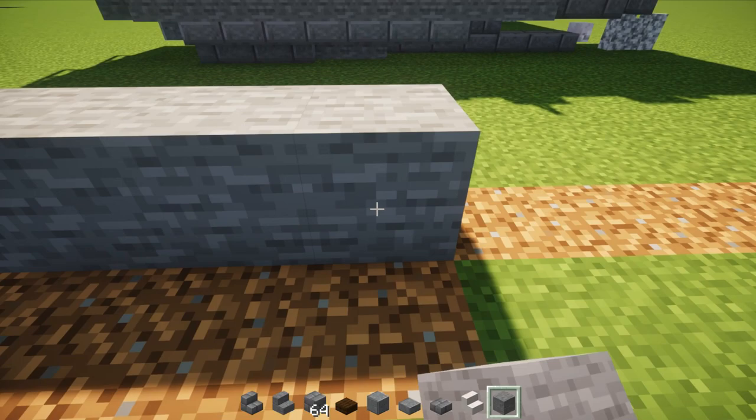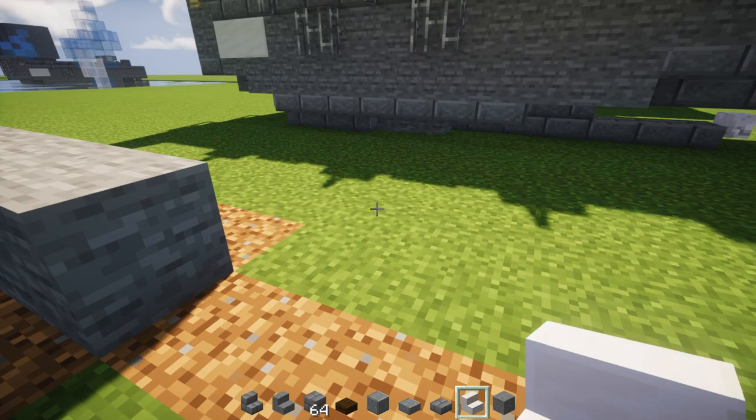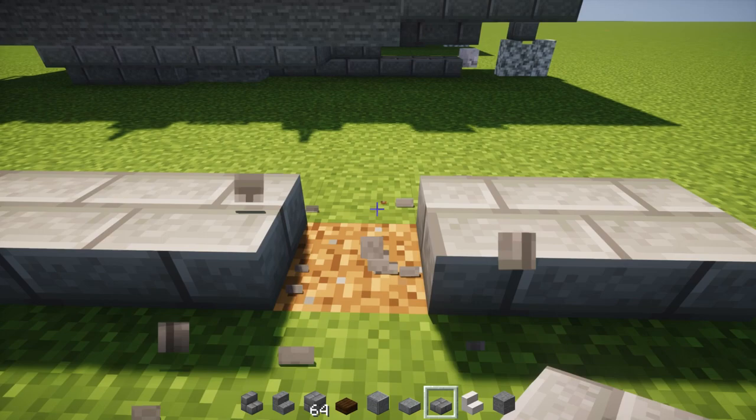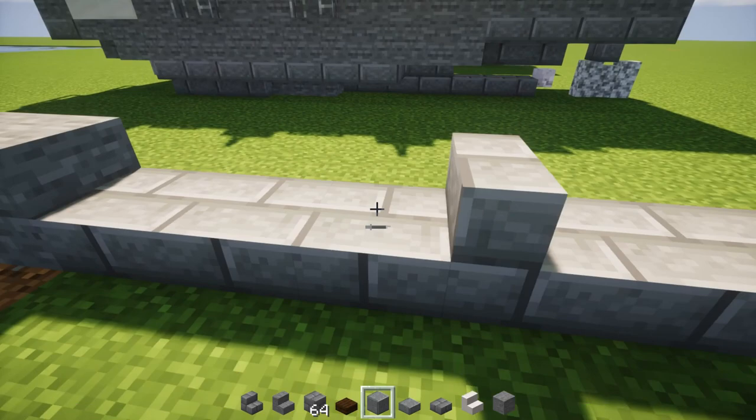After that, we're going to take out stone brick slab and add six: one, two, three, four, five, six. Then we're going to skip two away from the edge and delete this block here. We're going to replace it with a stone brick stairs facing the back, and make the rest of this part a full stone brick block.